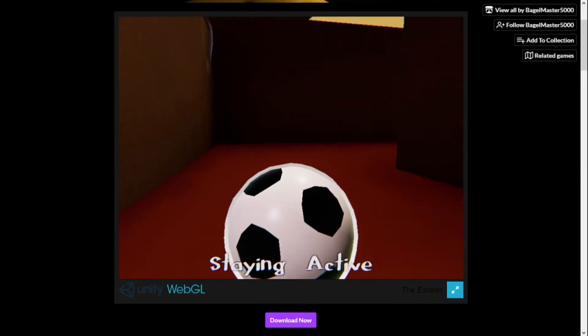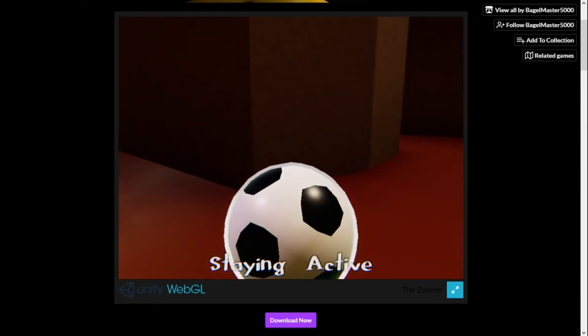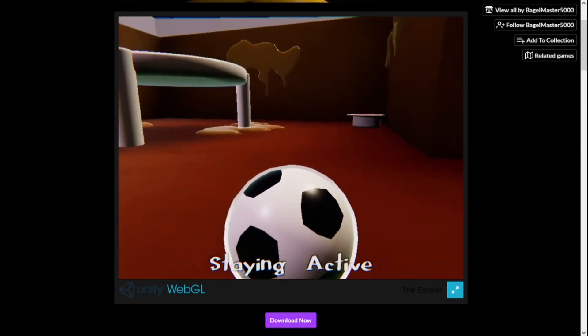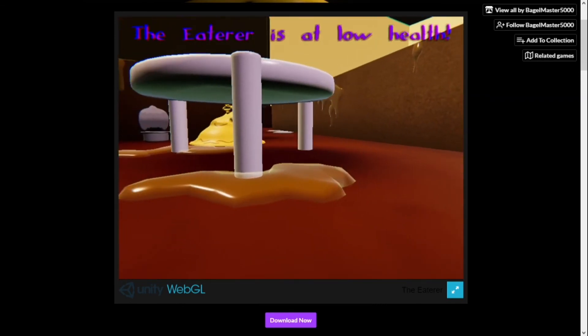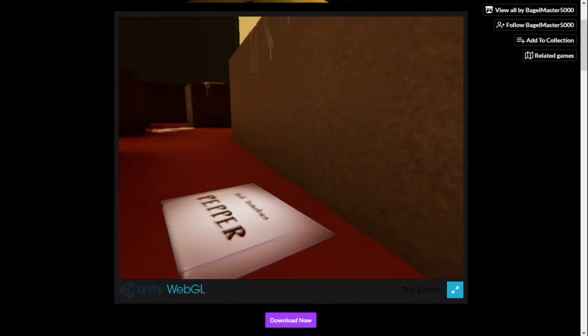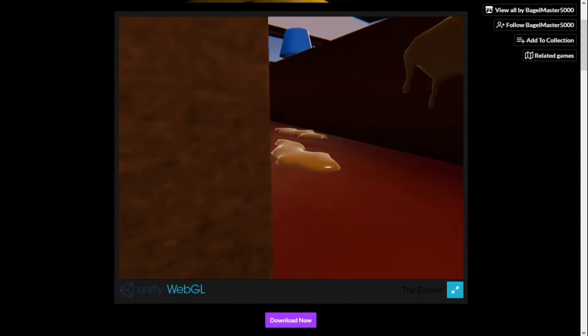So around the map there will be these little pizza things. The funny thing about this is that you play the entire game with pizza boxes. You see these things that are like tomato sauce? You're supposed to hit those with the items. Once you hit all four of them, you unlock the secret level. I'm going to try and get that.